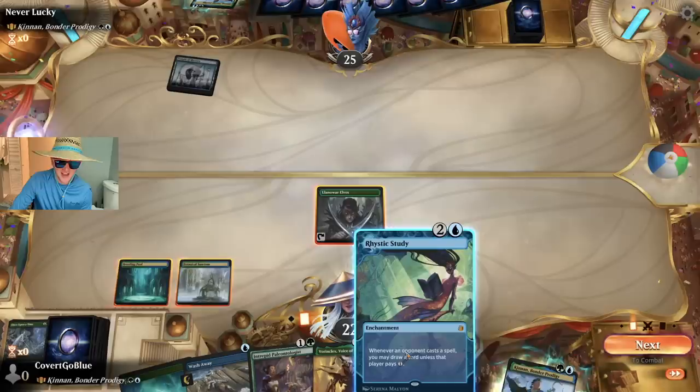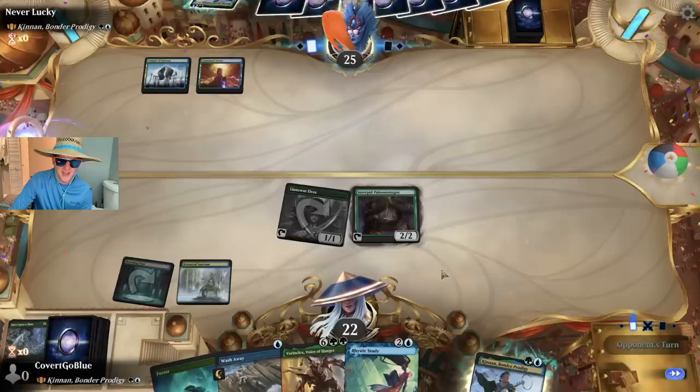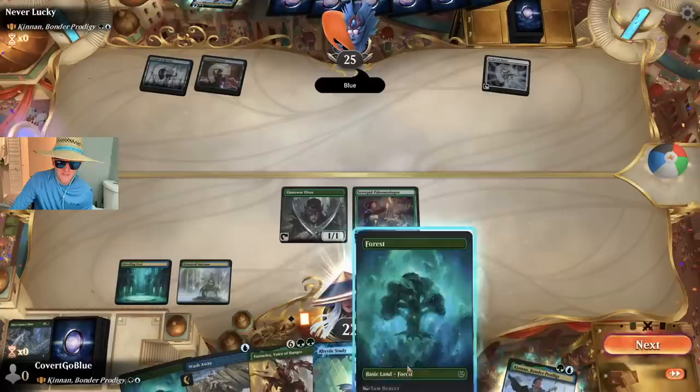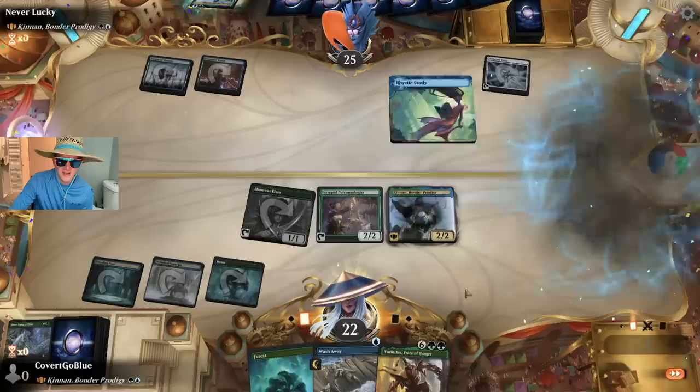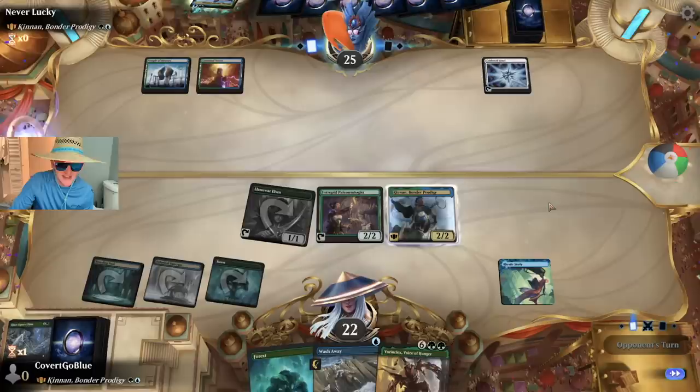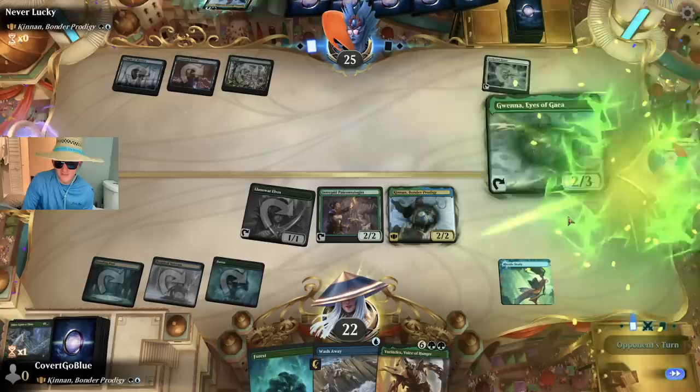I just drew a Rhystic Study. We hit them with a Rhystic Study in the Kinon mirror. We could play Kinon that turn and also play the Paleontologist, but I want to keep up Wash Away in case they spike their Kinon. We'll have plenty of mana next turn. We conspicuously keep Intrepid Paleontologist untapped — you know they hate that. Would you like to pay the one? Our opponent has paid the one.